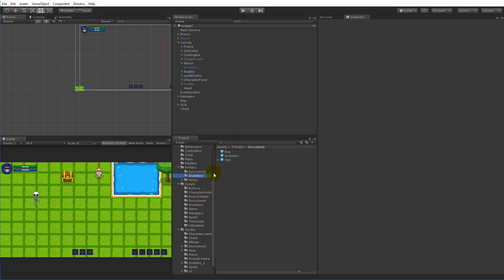We already have some prefabs for creating bags so we can reuse some of that, but there are things we need to do differently. We need to create a new chest script, but for now let's do it manually. I'm going to create it so the chest has a fixed size - 48 slots. All chests in my game are going to have those slots, though you can experiment with different sizes if you want.